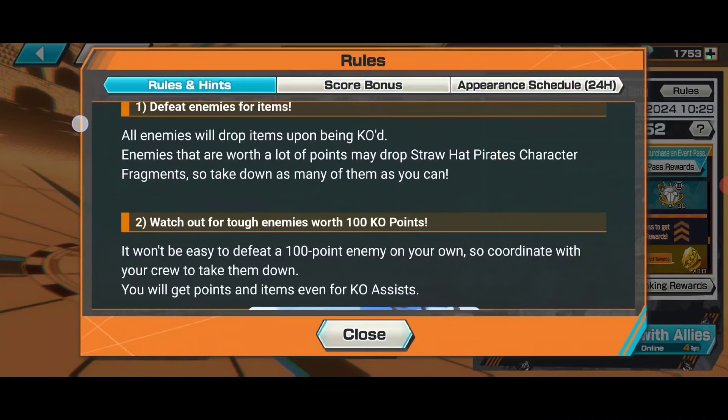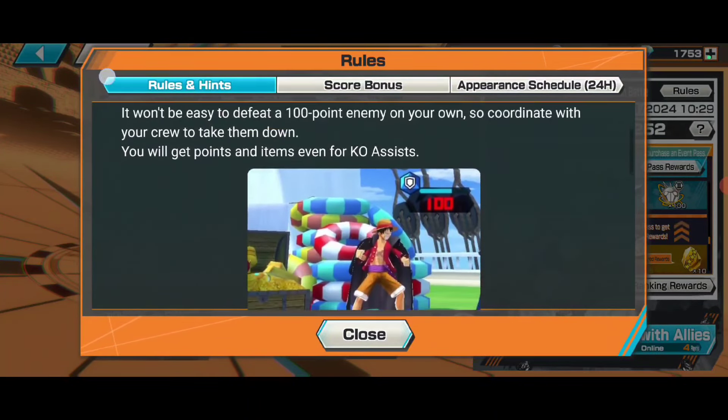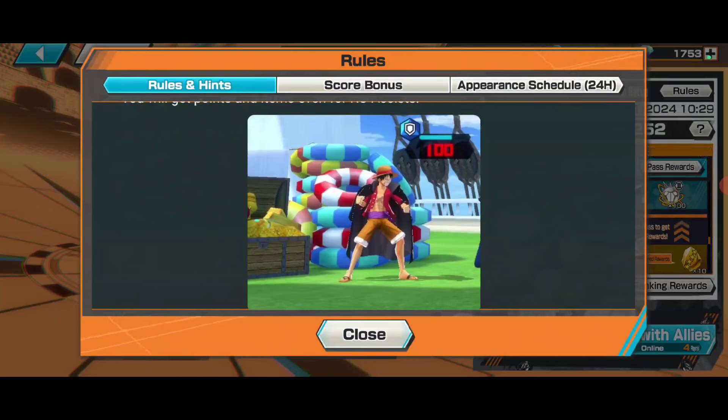All enemies will drop items upon being killed. There are three different enemies: one is yellow, one is small Jugons that is white, and then there is the red one. The white one gives you one point, the yellow one gives you ten points, and the red one gives you hundred points. The hundred points corrector fragment is the key, so you should always go for the red corrector that has red or hundred points return.